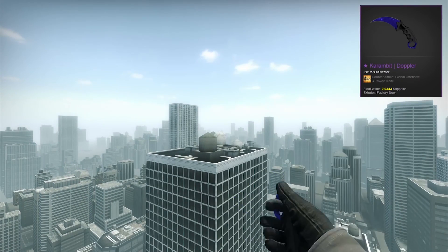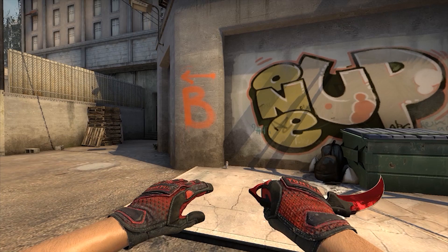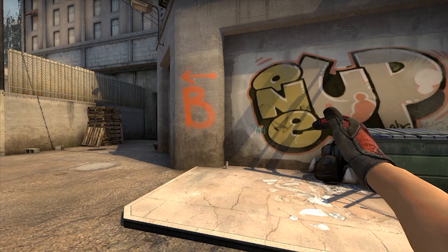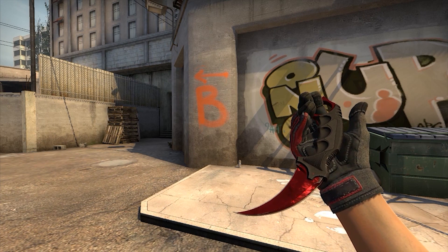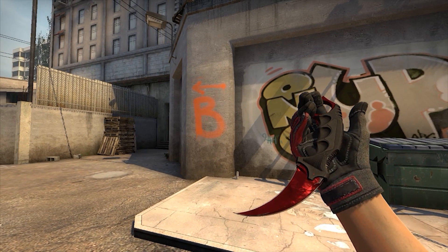The Sapphire went against my colour theme but for some reason I went for it anyway just because I couldn't get enough of it. The weird thing now though is that I've decided to trade it out for the ruby and a pair of crimson kimono specialist gloves. In my opinion these gloves complement the ruby so well with the red and black colour theme and make it far more appealing than just my Sapphire.